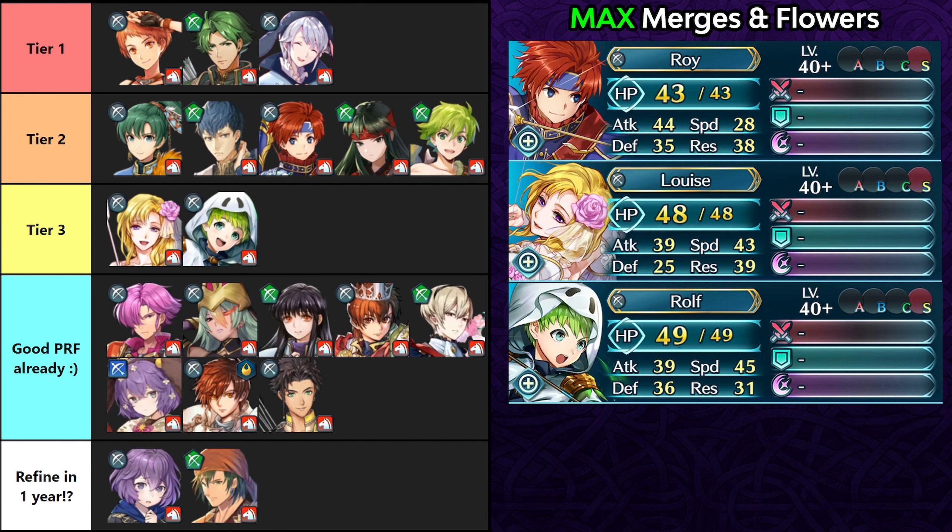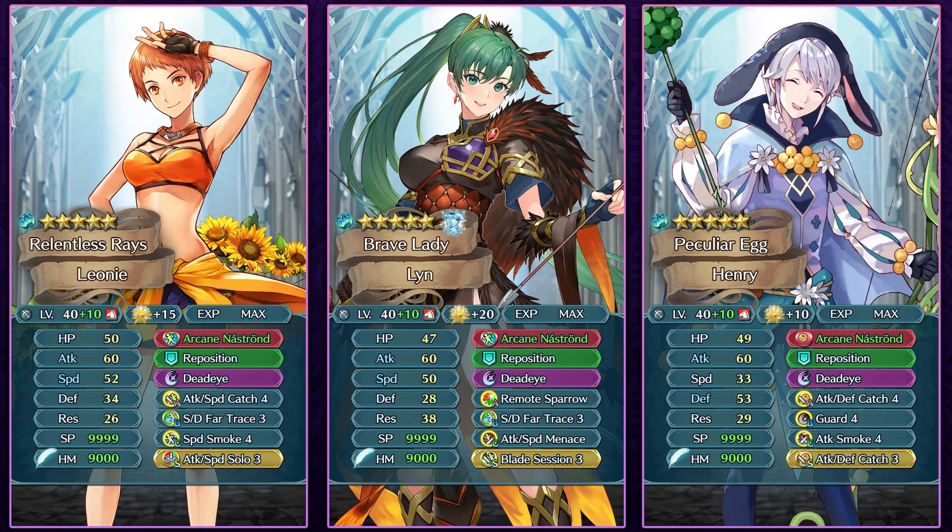Valentine Roy can also function as a defensive cavalier and is a unique option. In tier 3 are Bridal Luis and Halloween Rolf, who are outstatted by units above them with lower base attack. Bernadetta and Rapha are likely getting weapon refines within a year. Being a big Rapha fan with him at plus 10 merge, the speaker plans to wait for his weapon refine before giving him the arcane bow, but impatient players can grab it from Rearm Tana now.